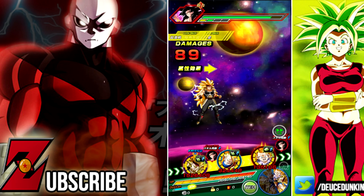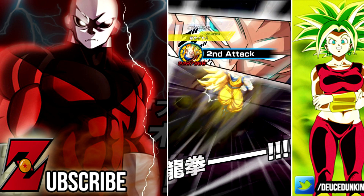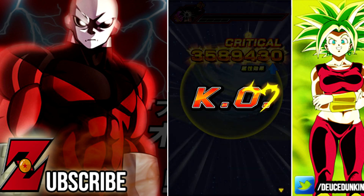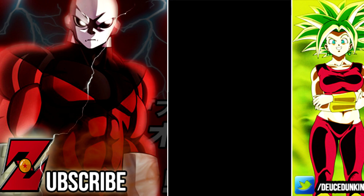His passive skill is where things get pretty interesting with this unit. Pre-Z Awakening, he buffs his own attack by 100% for 7 turns at the start of the turn. After he Z Awakens, his defense is raised by 70% at the start of the turn, and he also buffs attack by 120% for 7 turns at the start of the turn.